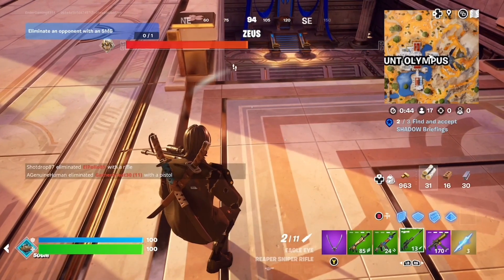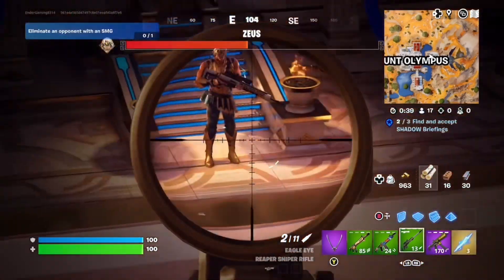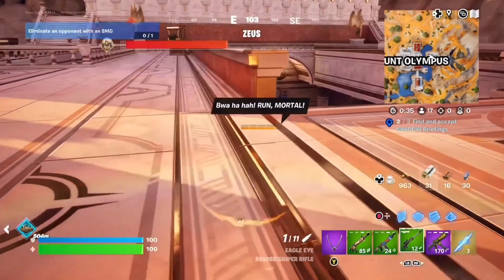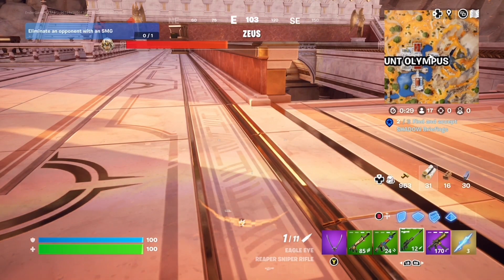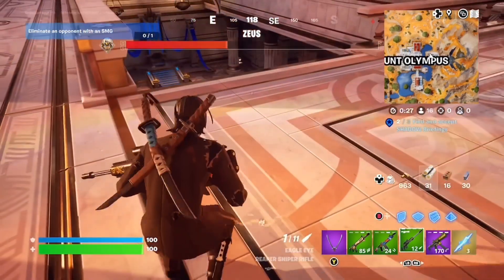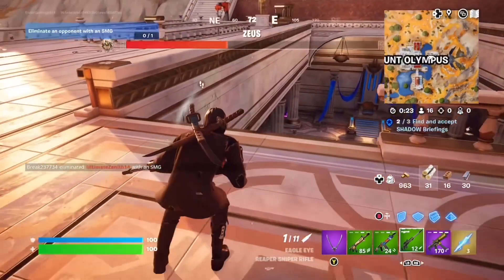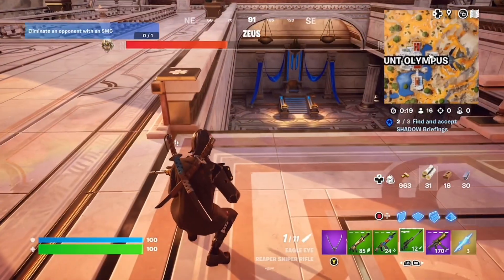Once Zeus's guards are all down, it is back to just you and Zeus. Get your snipers out and shoot him down. It'll take some time, but you got this. I also carry a pump with me because those pumps do a lot of damage — they're really good. So, Eagle Eye, pump, thunderbolt — that's all you really need.